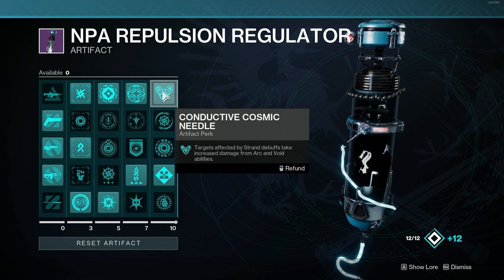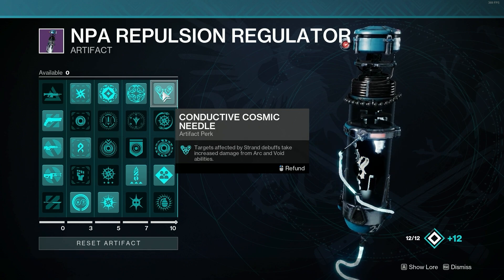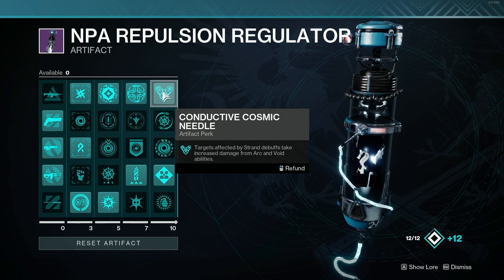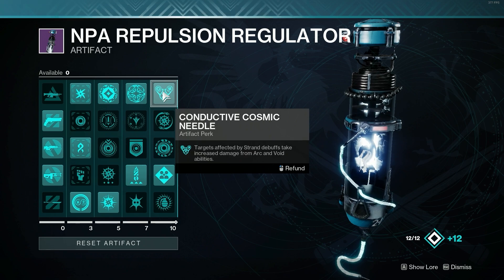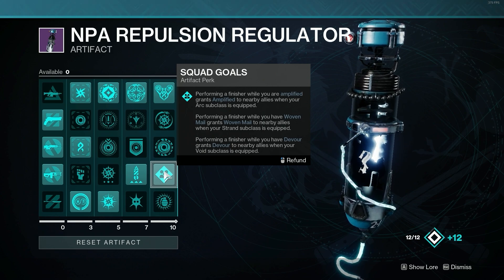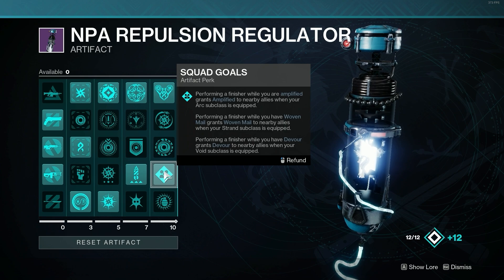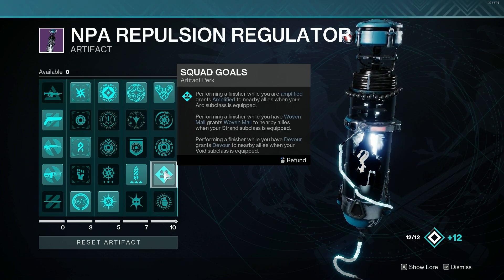Next, we have Conductive Cosmic Needle: targets affected by Strand debuffs take increased damage from arc and void abilities. This is fantastic for team play such as raids and dungeons, as it lets your teammates do increased damage from their supers, grenades, and melees. Lastly, we have Squad Goals — specifically the middle perk — which reads: performing a finisher while you have Woven Mail grants Woven Mail to nearby allies when your Strand subclass is equipped. This is another fantastic way to transfer Woven Mail across your team.